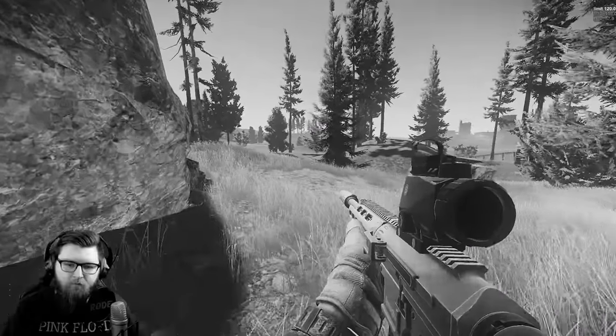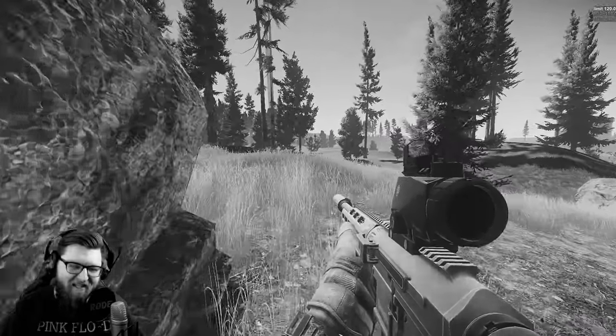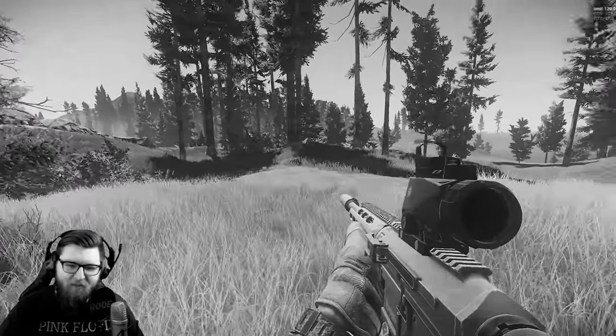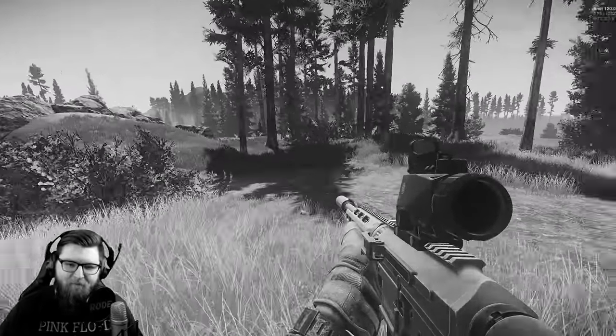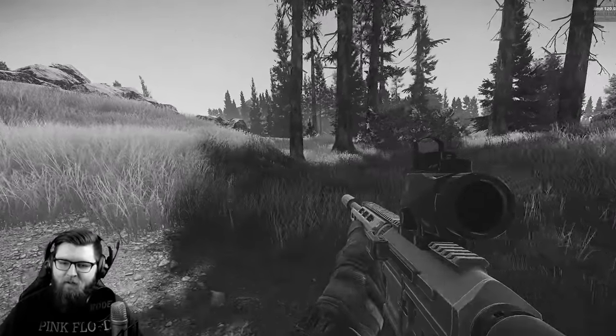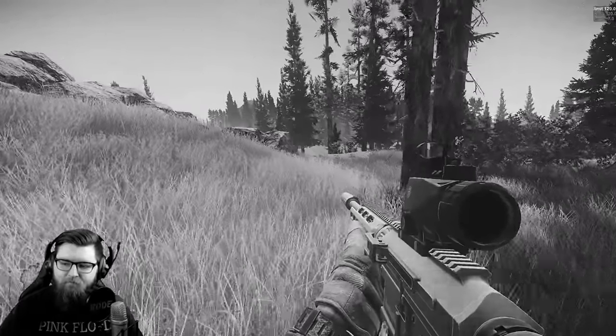Hey, what is going on everybody, welcome back to the channel for some more Tarkov PVP highlights. Today we're going to be taking a look once again at the Remington SASS. I got a raid for you guys here on Woods. We're going to be using a suppressed SASS with a Bravo 4x with a Burris Fast Fire red dot on top.